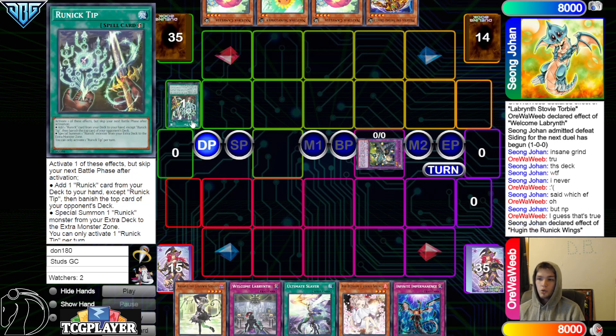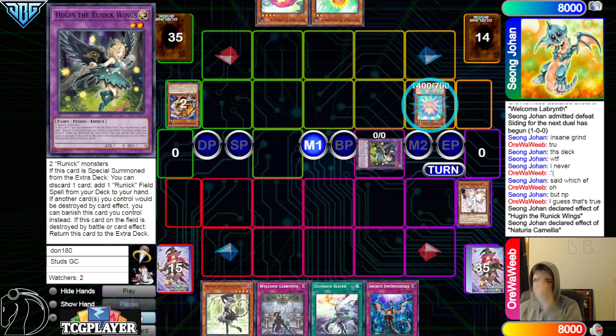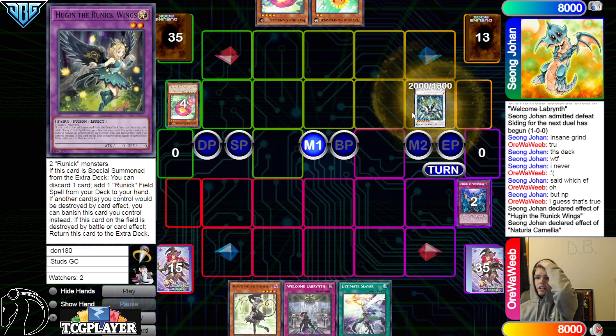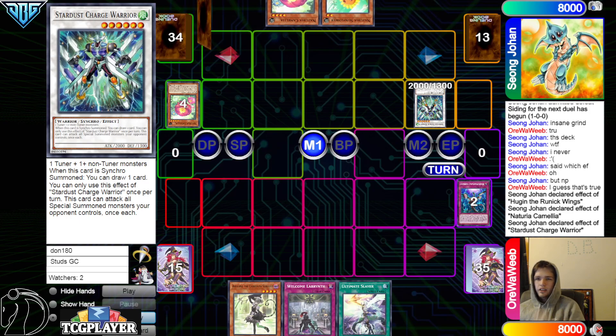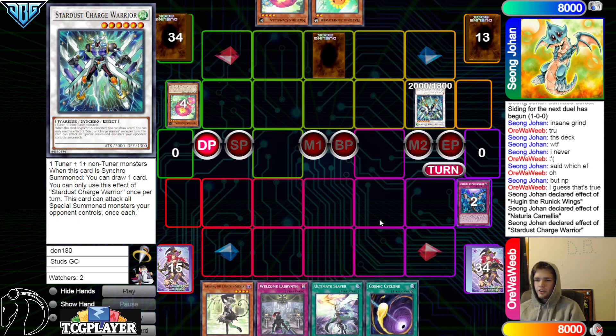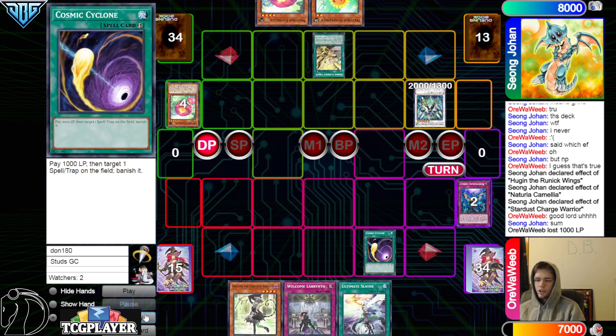If they just asked and waited they're definitely going to say the add effect — there's no reason you wouldn't use the add effect there unless you're very specifically trying to play around Ash Blossom. We'll just never know what they thought. So they're going to ask the Hugan — summon Camilla, chain Imperm on it, go for start as Charge Warrior, Charge Warrior and then draw Flashing Fire, set Flashing Fire.